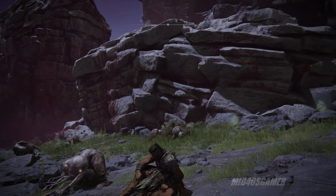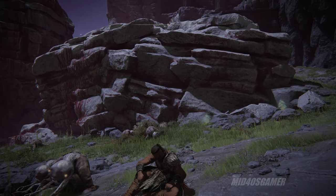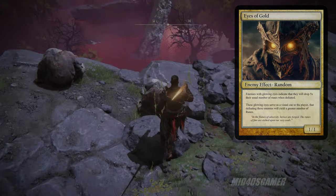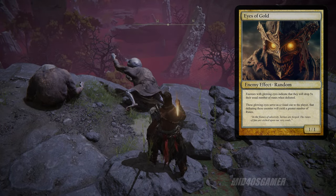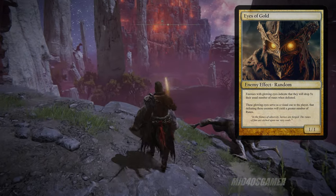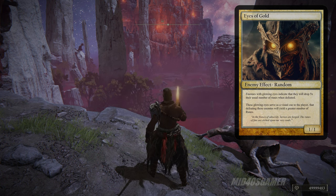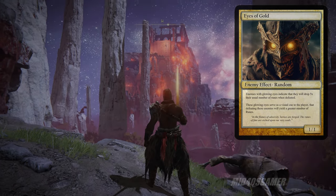There's also another random aspect of the game that increases runes dropped by a single enemy, and it can happen even at popular farming spots. Sometimes you'll encounter enemies with golden glowing eyes — not to be confused with orange eyes, which indicate madness. Enemies with golden eyes drop five times their usual rune amount, which as shown in the footage is quite significant. Whether you're farming or just happen to run into one of these golden-eyed enemies, it's worth stopping to bring it down for the 5x bonus.